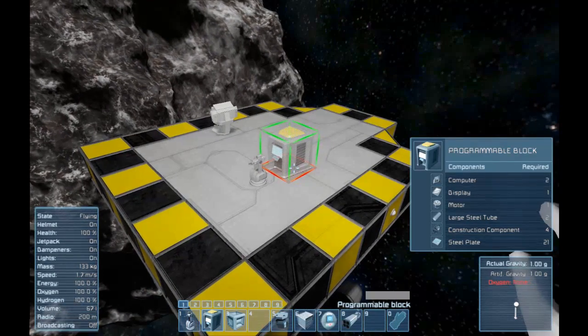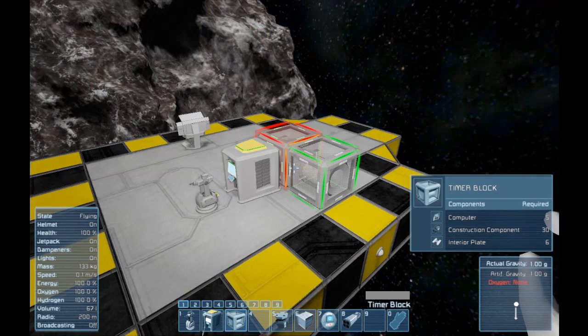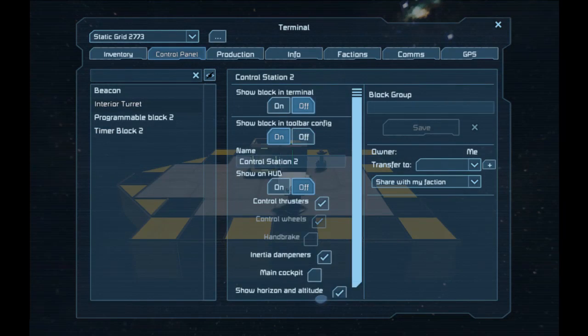To set up the script, firstly place down a programmable block, a timer, and an interior turret. Rename the turret 'director'.